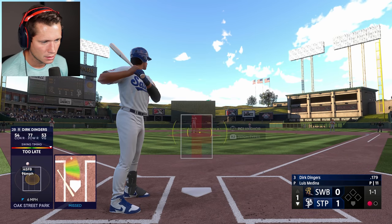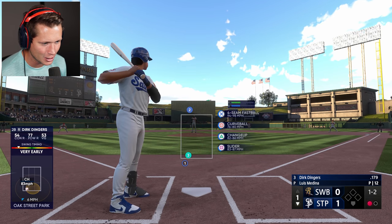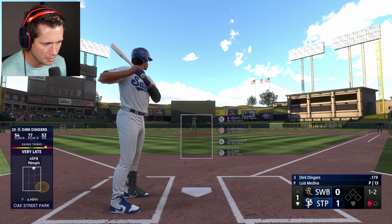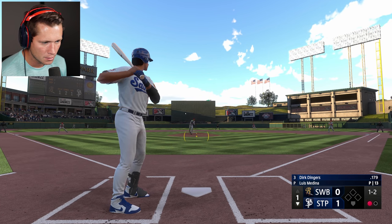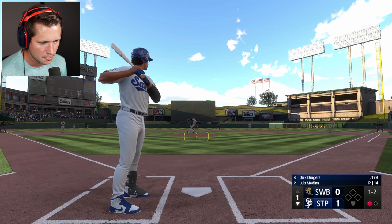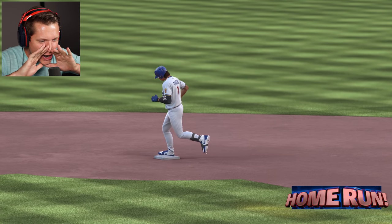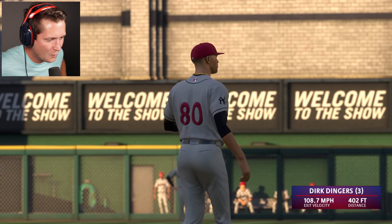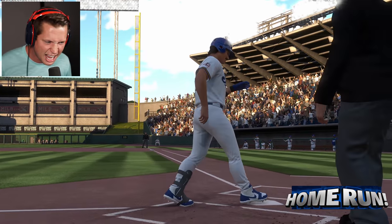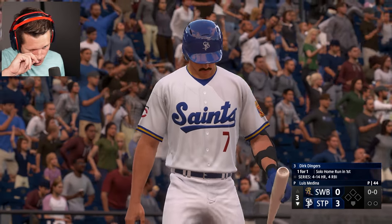There's a strike — this guy wants to pitch up so you can drive it over the wall, but you've gotta set your sights down a little bit. That changeup, just a little too early on it. We foul one off — staying alive. He likes his four-seam, tries to blow it by you, hits us with the curveball but we get a piece of it. Getting deeper into the at-bat — oh my goodness, that is a no-doubt shot! Dirk dingers, let's go! That's exactly what we need: keep the power up, wait for it, stay alive in the at-bat.